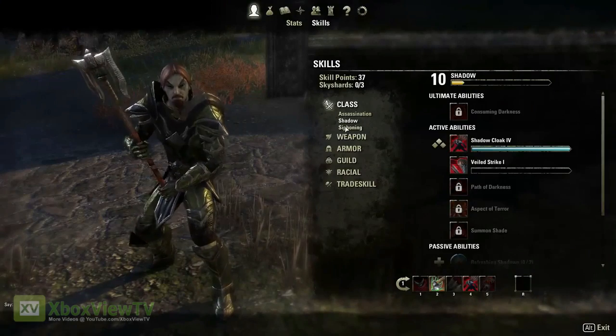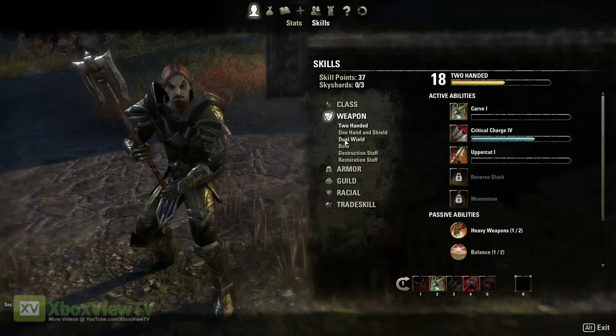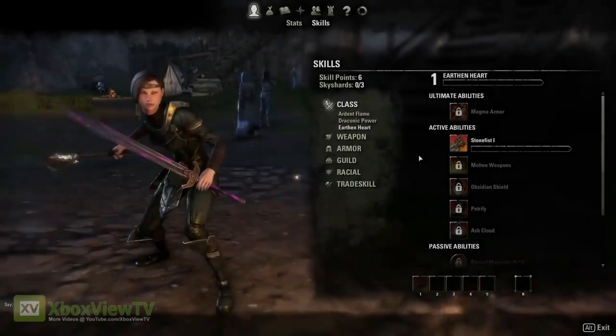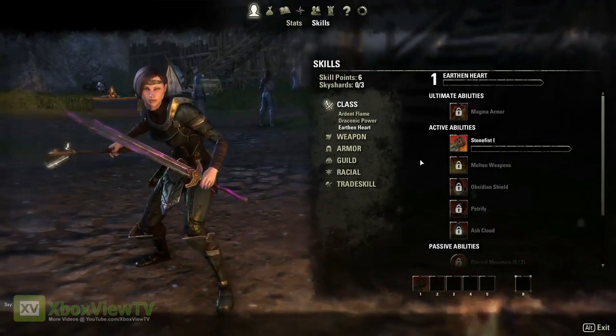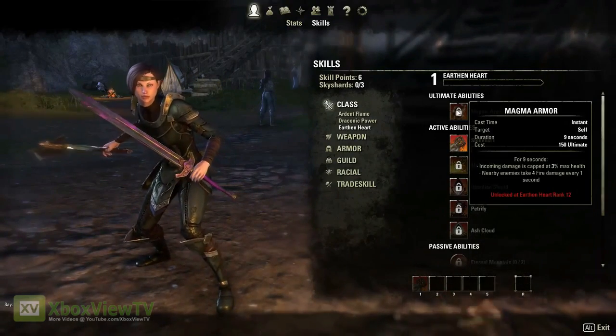You can spend a point to learn an ability or a spell, and abilities or spells belong to a skill line, which is a thematic connection of abilities. The more you use abilities from a specific skill line — like, say, Stone Fist from the Earth Magic skill — the more you'll have access to the abilities later in the line, like Petrify or Magma Armor.